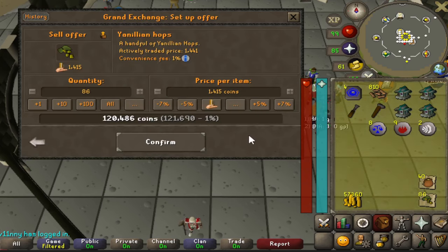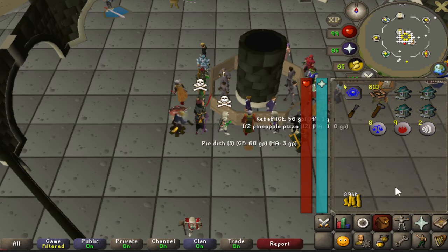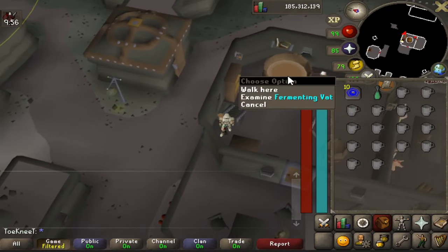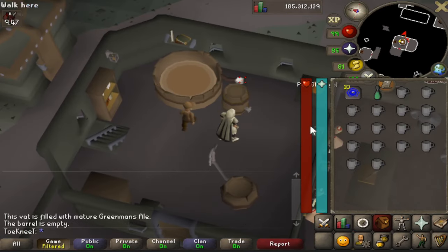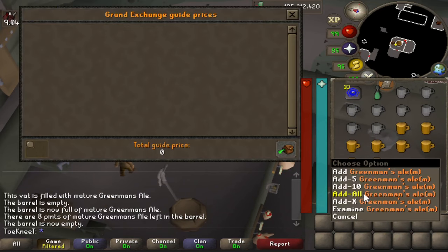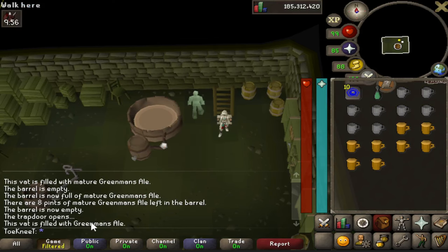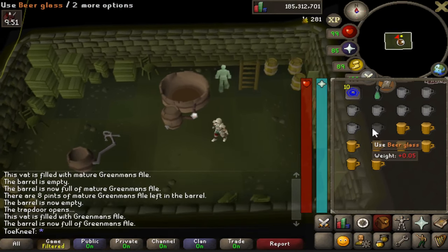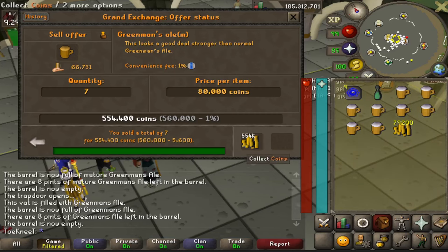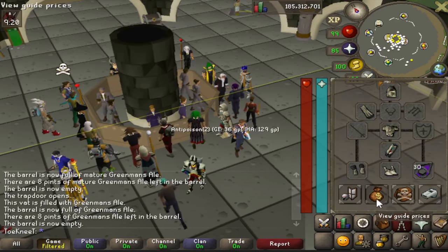From those four tasks I got about 395k. Now let's go check on the brewing — it looks like we have success with one of them fermented. Bring eight beer glasses and pull the lever next to the barrel, then use one beer glass on the barrel eight times. They're going for about 66k each, totaling 533k. The second vat didn't mature, but each ale there is about 1k so that's an extra 8k. Once at the GE I chucked them in, and they ended up going for almost 80k each — I ended up getting 633k from all eight Greenman's Ales sold.